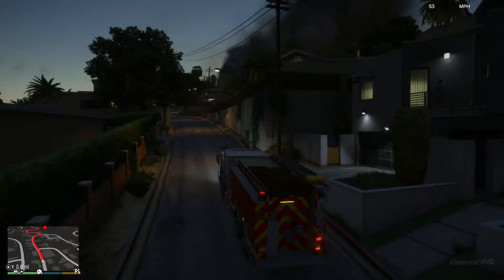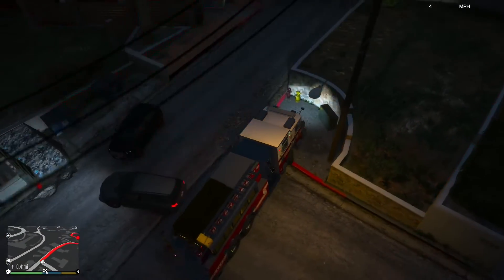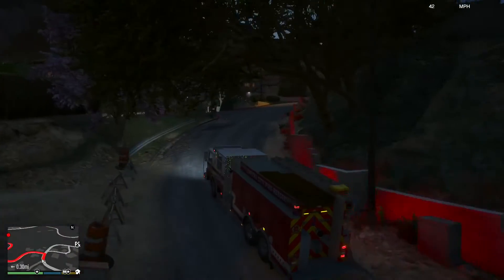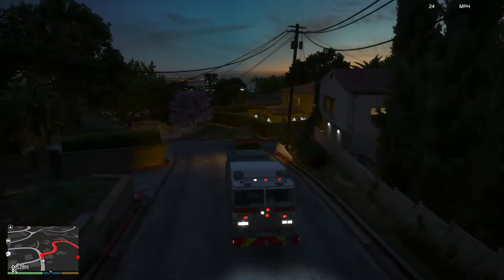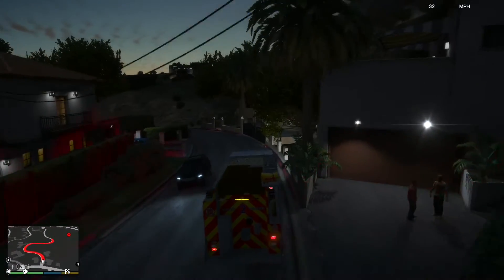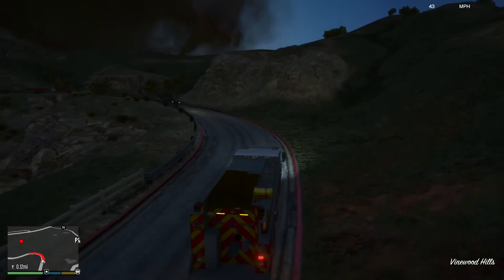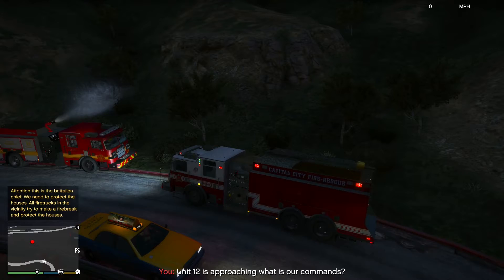This is probably going to be my last call for the shift, guys. This looks pretty big. Alright, this is the fire - we're actually going to go up. It looks like it's coming from above. Never mind, we're just going to head down this way. Wildfire - I don't know how you don't see that. It's going to be some major climbing. This is the battalion chief: you need to protect the houses and all fire trucks in the vicinity. Try to make a fire break and protect the houses. Alright, we're going to have to stop traffic here.